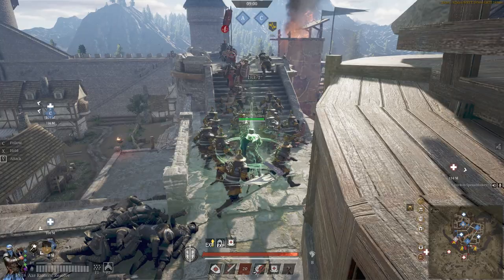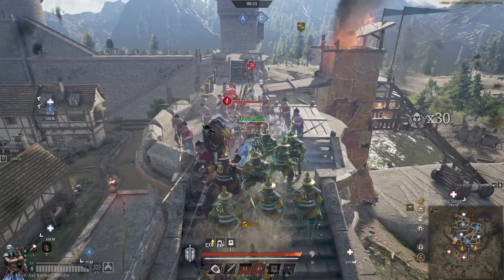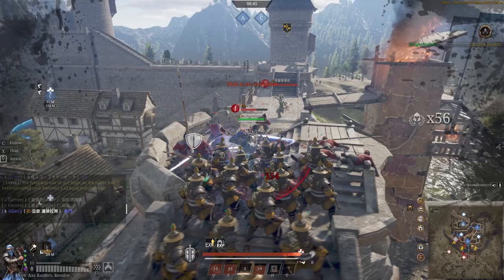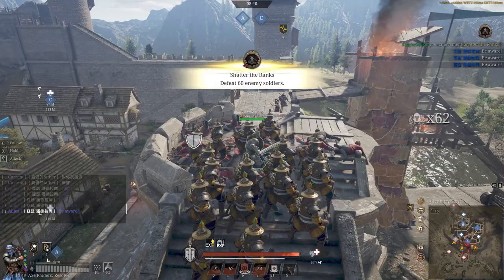Some of the little combos you can do with this: you can do the double throw, then do the number one throw, then press V to throw your axes, press one to charge in, then press two to double throw again, then press V again to single throw. And by that point, you've gone through half your axe hardware and you've killed a whole bunch of stuff.